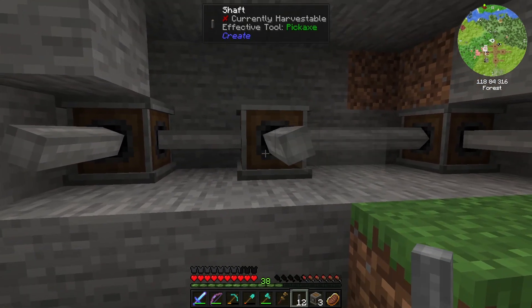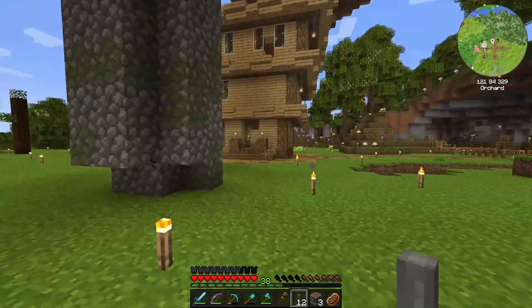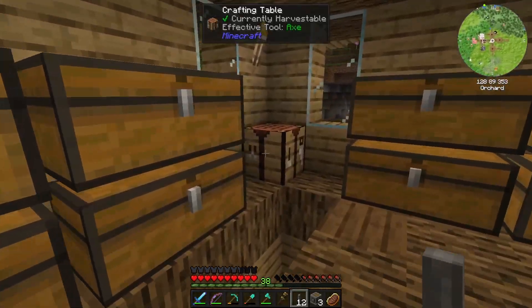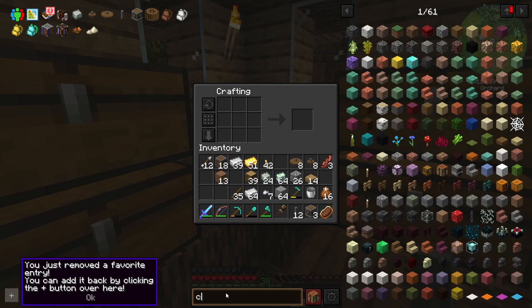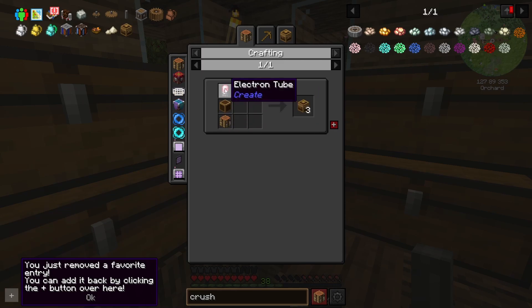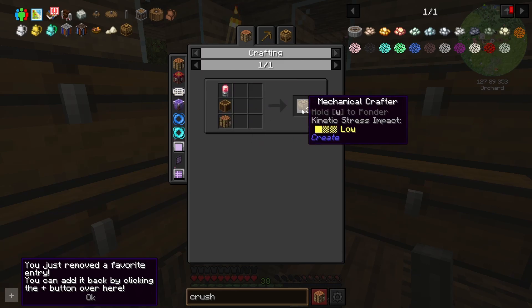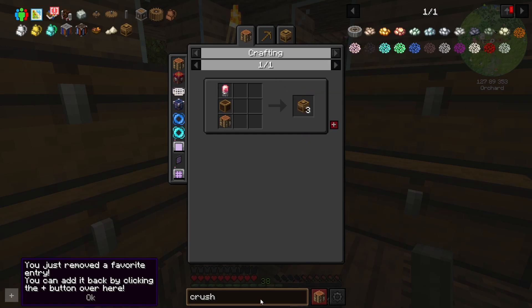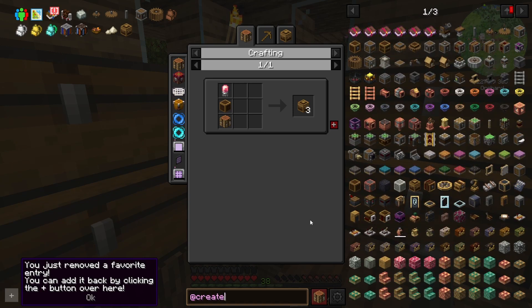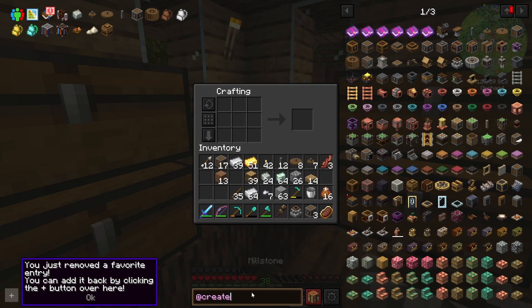So we slap a shaft on here and here — it looks like they're going to work. We just need to go make our crushing wheels. Oh, crushing those — we're gonna need to get into mechanical crafting, which means we may have gotten ahead of ourselves. We have the setup though. So what is it — a grindstone, grinding deal? We're gonna have to start with this to make our food. The millstone! And we need a hand crank, right?